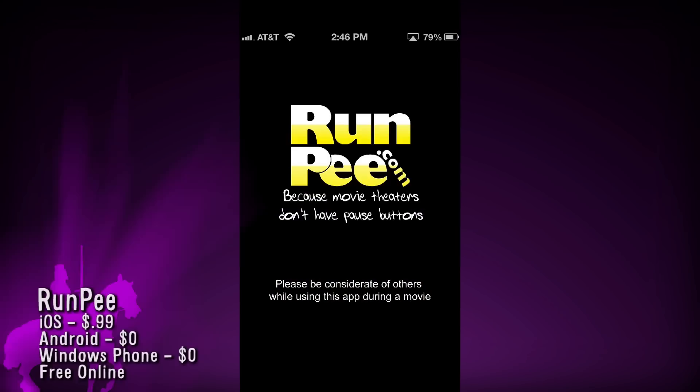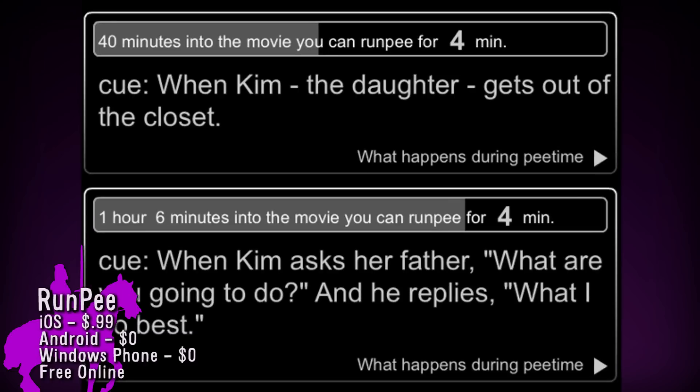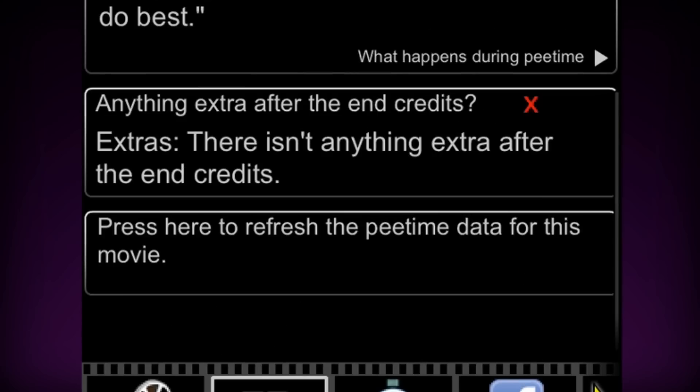All this excitement is going to make me have to run pee — an incredibly useful app that tells you when it's a good time to use the restroom during a movie. It also gives you a summary of the first three minutes of the film in case you ran late, and tells you if there's an extra scene after the credits.